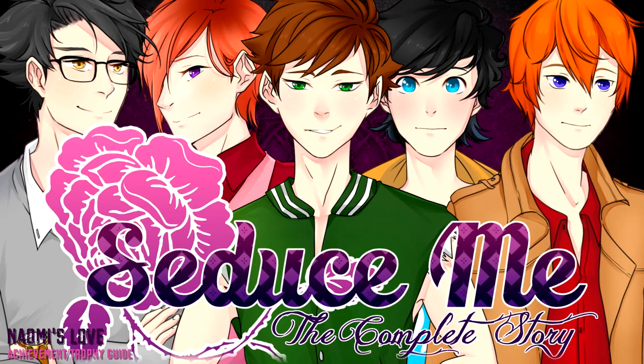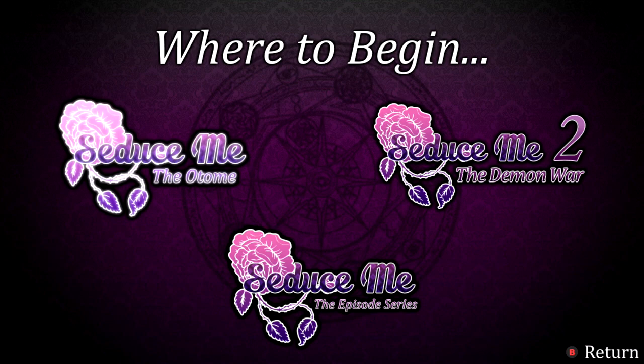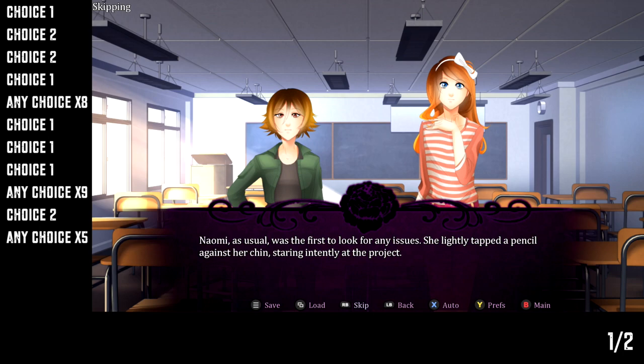Hey everybody, here from Gimmieact.com. Here we are today back in Seduce Me The Complete Story doing our seventh playthrough of the first game. Make sure you go to start and then pick the first game from the upper left. Then just make sure you get past the name entry screen — you can hit start to just skip it.